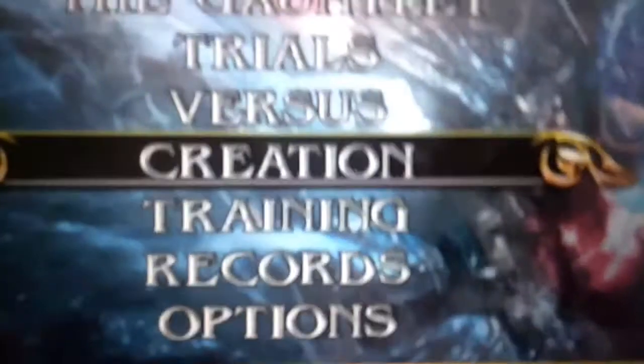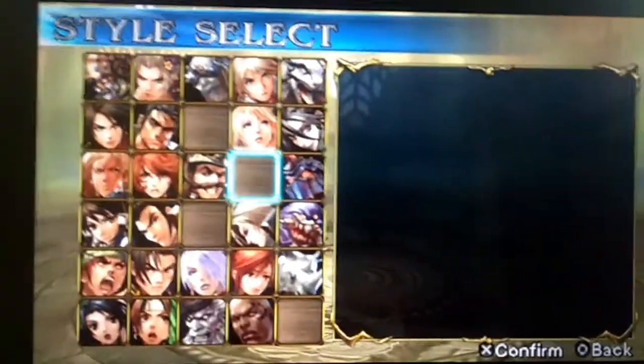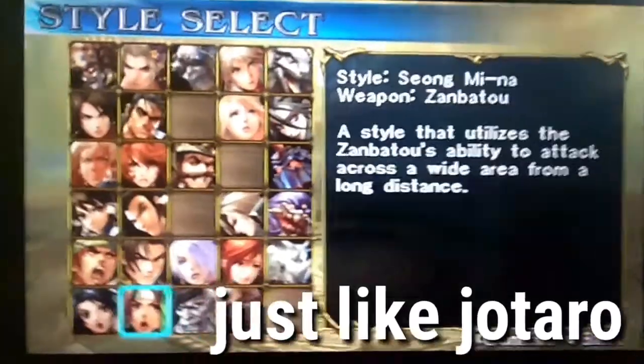How did I make Jotaro in old Soul Calibur? So first I went to creation to make a character, and then I was looking for a character that used their fist and their feet. I found the character I was looking for and then I went to editing.